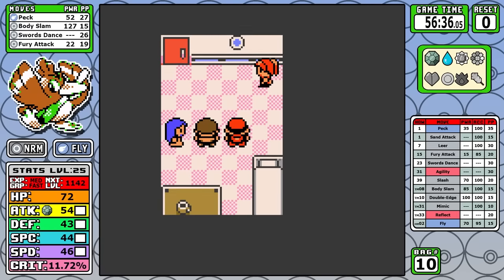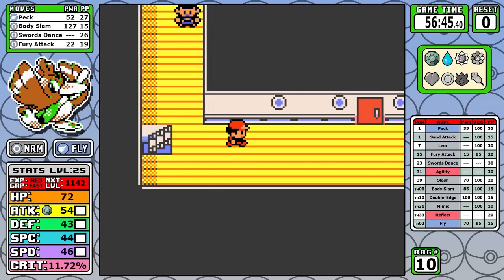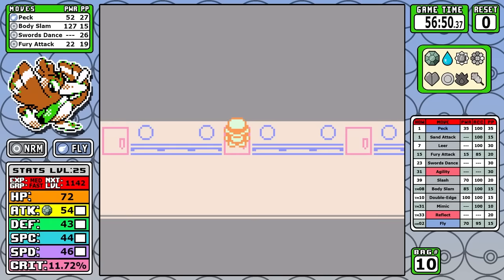Being a Normal type and getting access to a STAB Body Slam is really about to turn our life around. The unboosted damage potential this gives us is insane, and when you combine the ability to basically quadruple our attack, you can start to see why Farfetch'd was a pretty intriguing run to unlock its full potential. I had a lot of fun with this one. Outside of the 127 effective power of Body Slam, I do also pick up the Rare Candy behind the Gentleman, and now we can take a look at Rival number three.